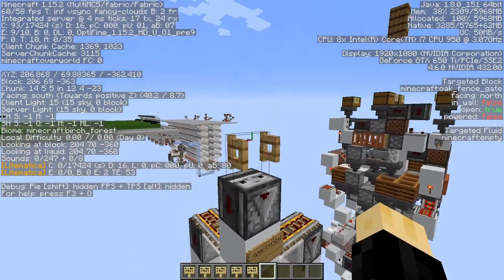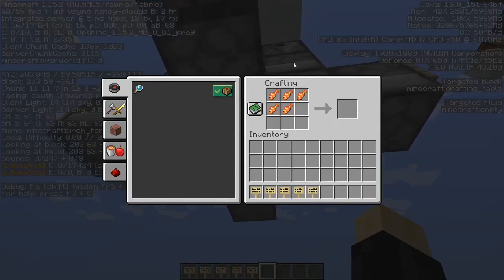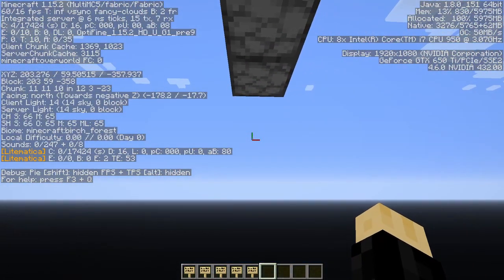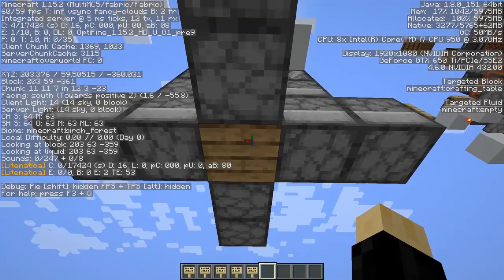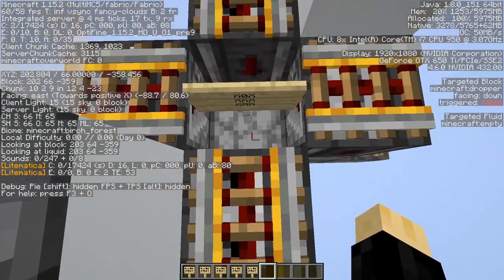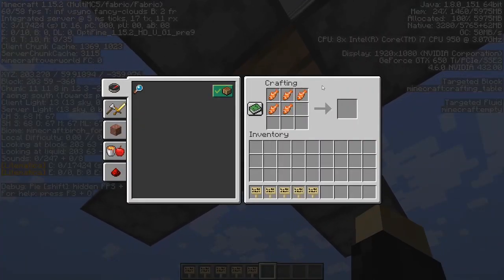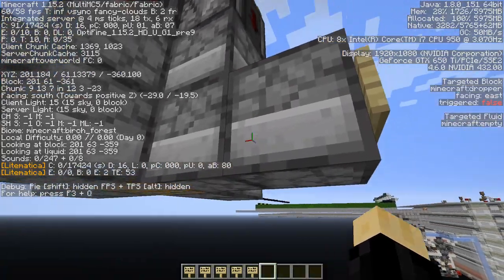Now let's quickly verify this. Here we've got our negative Z, so our dropper line facing the negative Z direction is the first to fire. Then we've got our positive Y, which is our second slot right here at the top. Our negative X, which is right here, is our third slot.